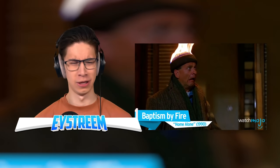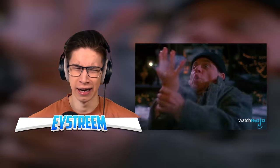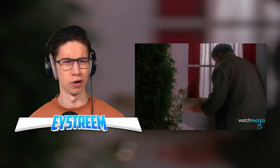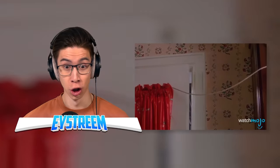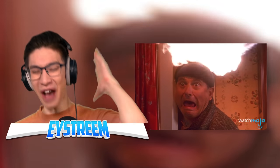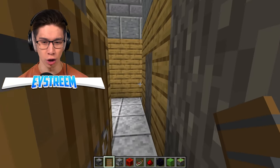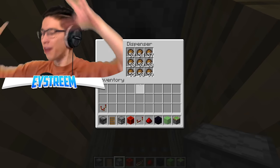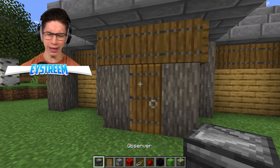Number one: baptism by fire. Home Alone. Deciding to avoid continued burns from the heated front door, Harry goes around back to enter through the kitchen. Harry's burst through the door activates a blowtorch that sets his head on fire — that is brutal, that is awesome. Basically, we want to somehow, when we open this door, activate a redstone signal which then connects to two dispensers here on the roof with fire charges that will rain fire down on the player's head, just like in Home Alone. I think we can do that using an observer.